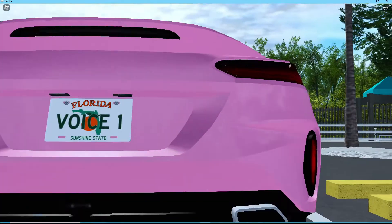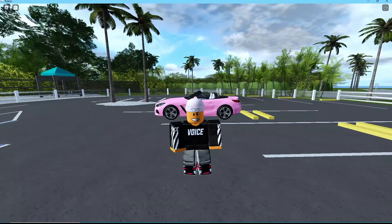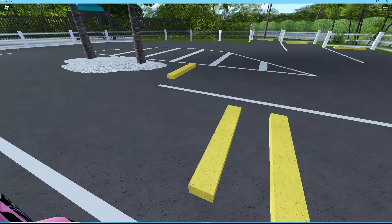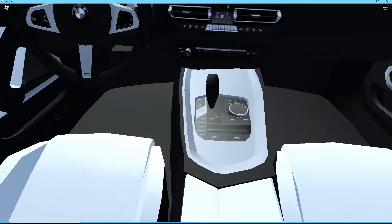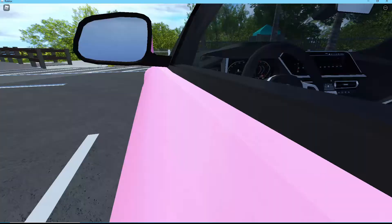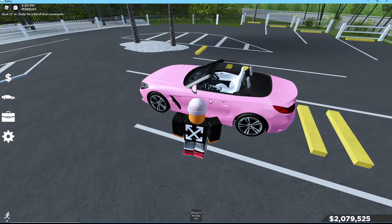This car is so great — I love the way it sounds, I love the way it drives, and it has an interior. It's one of the very few cars in the game with an interior, and the interior is literally crazy. Just look at this detail right here, and it has animations for opening and closing the roof, so it's so sick.